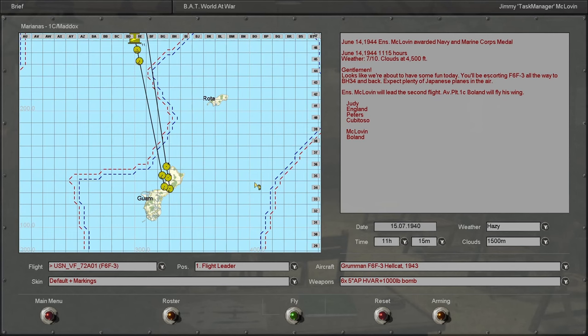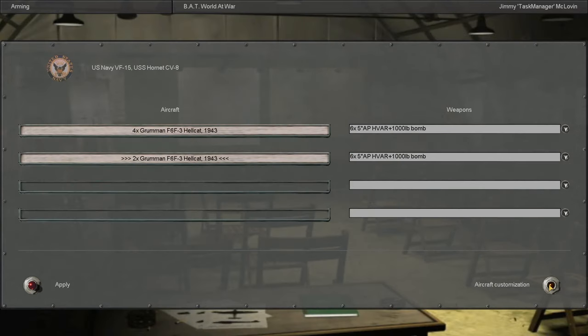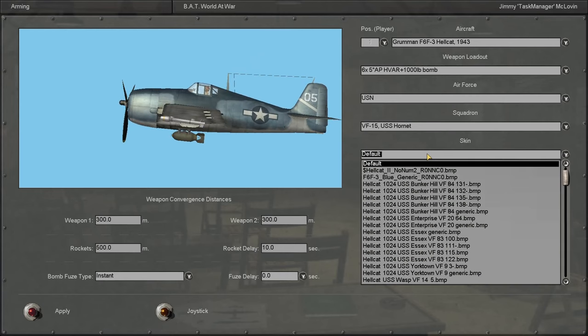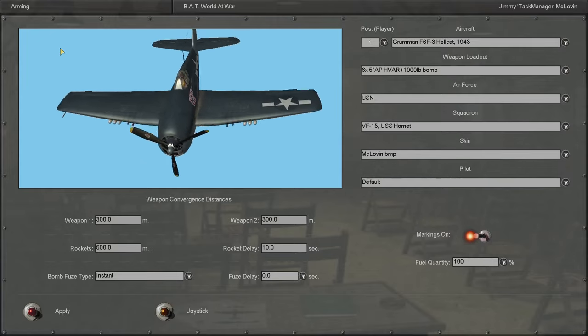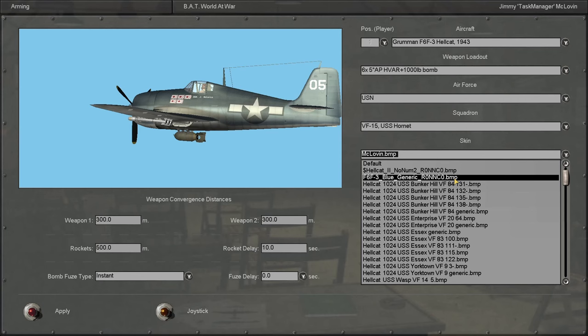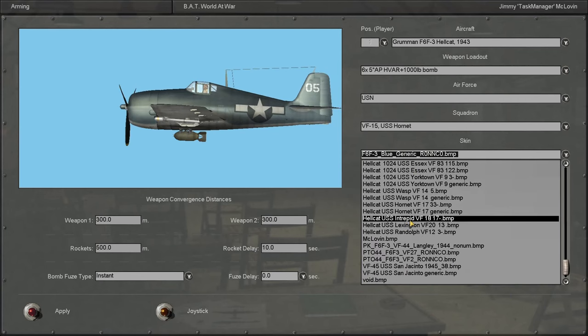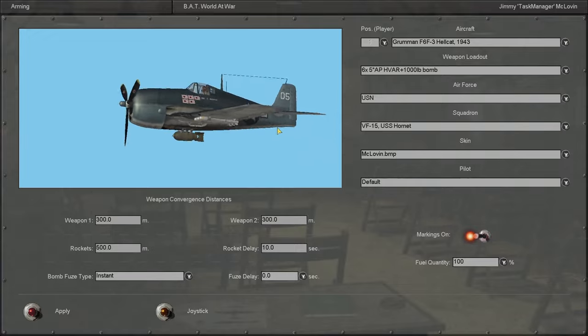Looks like we're going to have this guy named Boland on our wing. I will try not to abandon him this mission. I have a strategy I plan on employing to avoid repeating what happened last time. Also, we have five kills now — what better than to create my own little skin with the kills marked on it, just like some real-life pilots did. I took this blue generic Ronco skin and added some Imperial Japanese Navy flags and our pilot's name and rank. Get a little extra immersion in there.